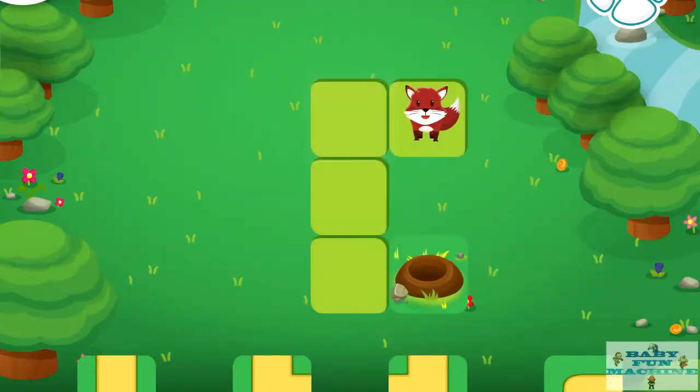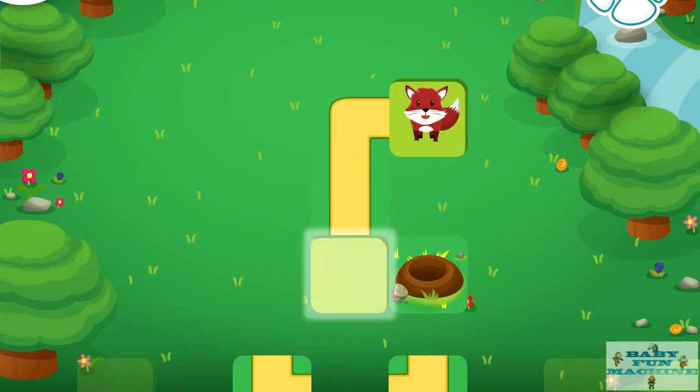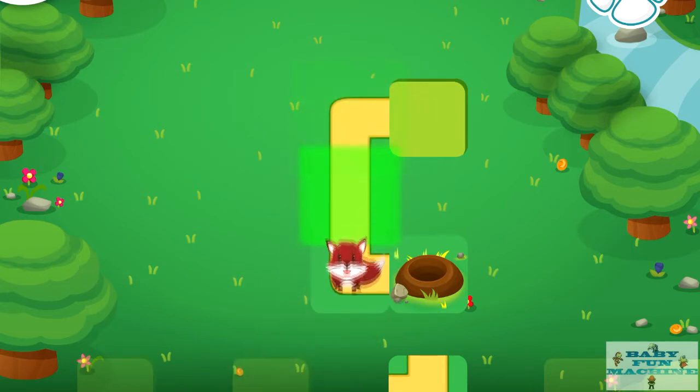Help the fox get to the den. Drag the correct path to the glowing square. Good job!